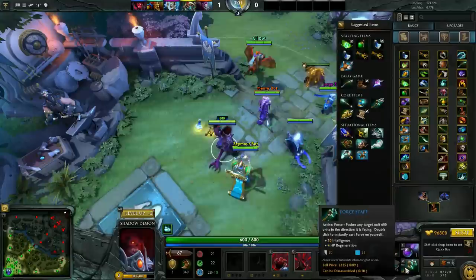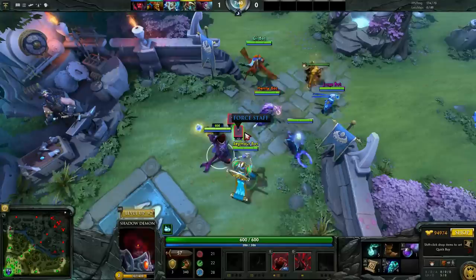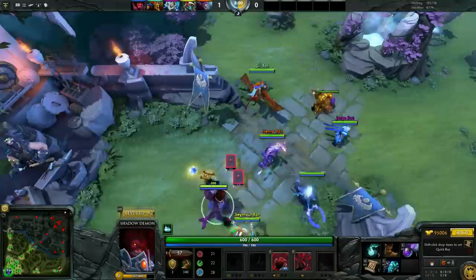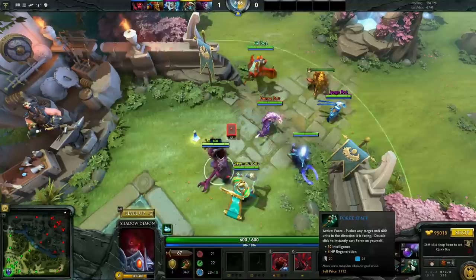Both Force Staff and Glimmer Cape give you pretty good options for being defensive and bailing your cores out of fights. It's really important to go for these items and not waste too much gold. In pubs you might end up having a lot more gold and feel that you can pick up more luxury items like urns and arcanes and stuff — you can definitely do that. But in a competitive game, a lot of times you have to make the best of your gold. In my personal opinion, it's good to pick up a big item like this instead of wasting money on upgrading random things first, because it's going to have a huge impact.